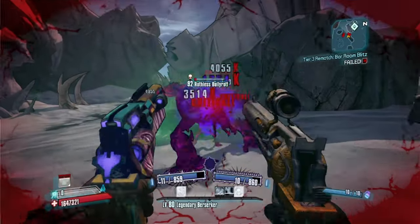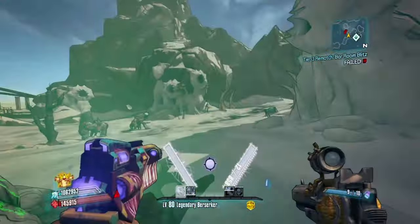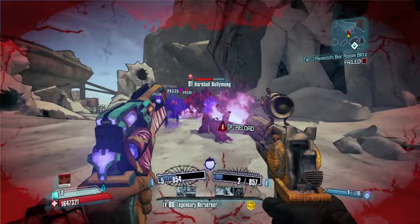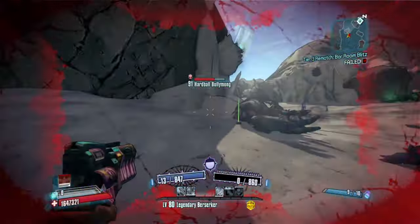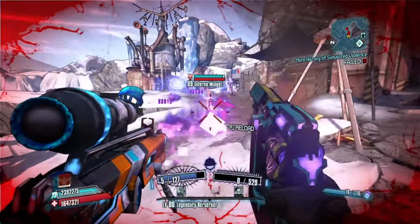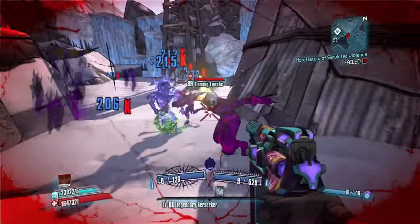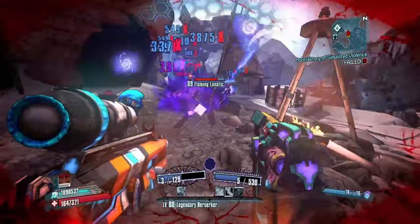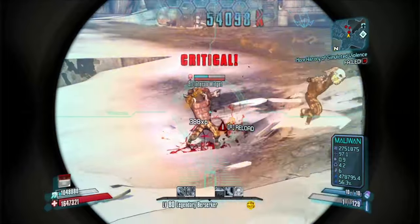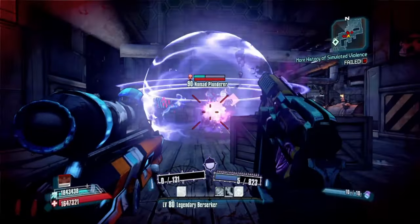Coming in at number 10, we have a sniper rifle manufactured by Maliwan — it is the Storm. A gun with such a badass skin and a great name should not have been this disappointing. It shoots these big electric bolts that are annoying, will electrocute you when you fire, deal minimal damage, and make you look like a fool in co-op. If you get one, I recommend tossing it off a cliff.